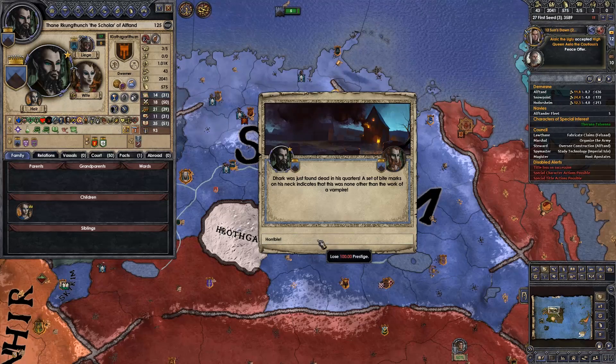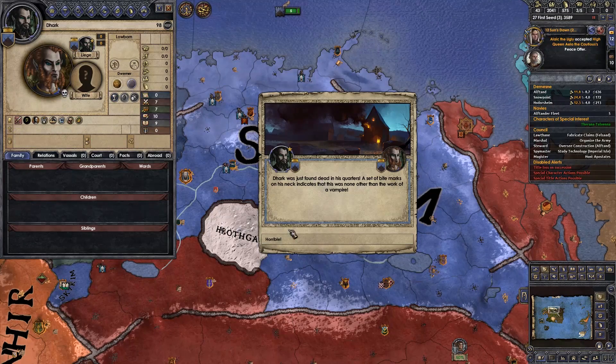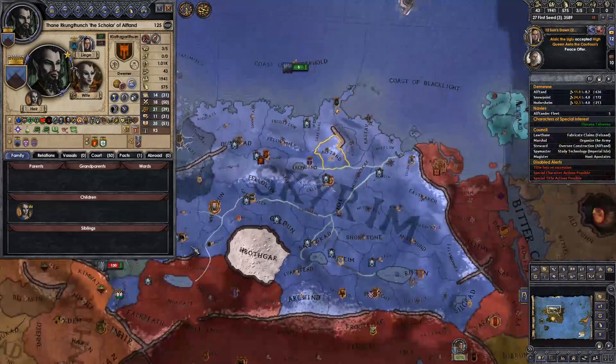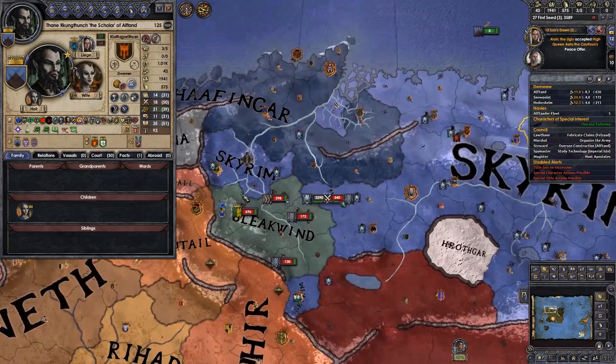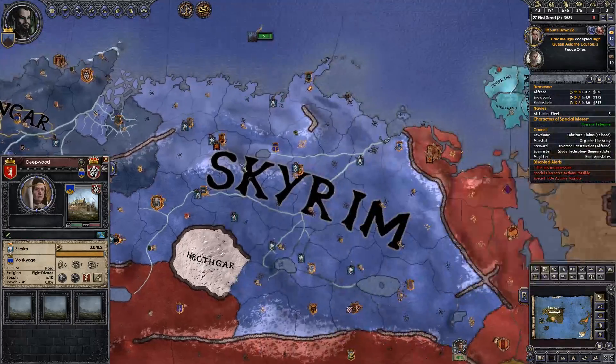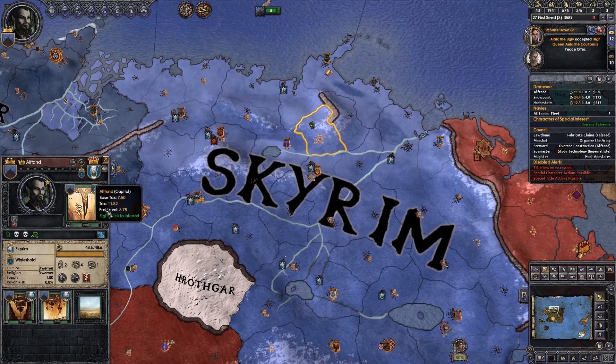Dark was found in its quarters — it was a vampire. When you thought nothing else could go wrong... The last surviving Dwemer city. Oh god, Markarth is gone. We are actually the last Dwemer.